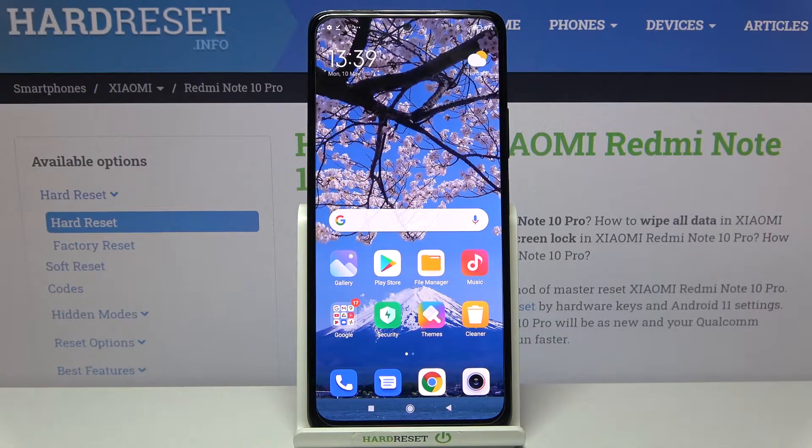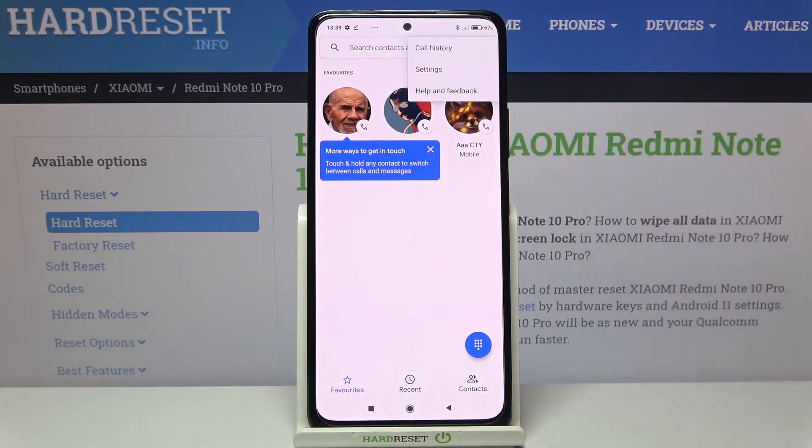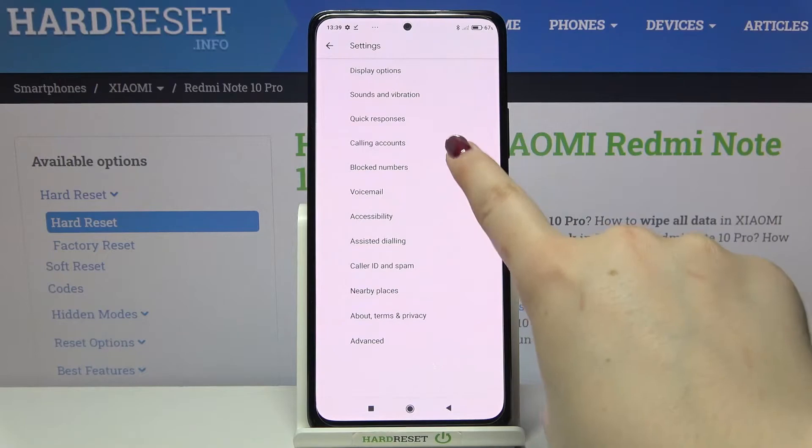Hi everyone, here we've got the Redmi Note 10 Pro and let me share with you how to enable call waiting on this device. Firstly, let's enter the dialer and tap on the three dots icon in the upper right corner. Now we have to enter Settings and tap on Calling Accounts.